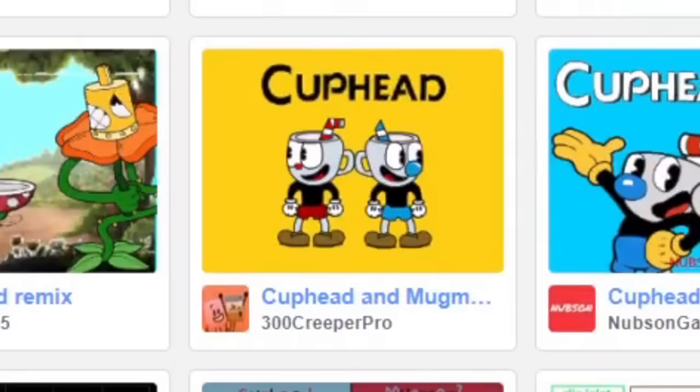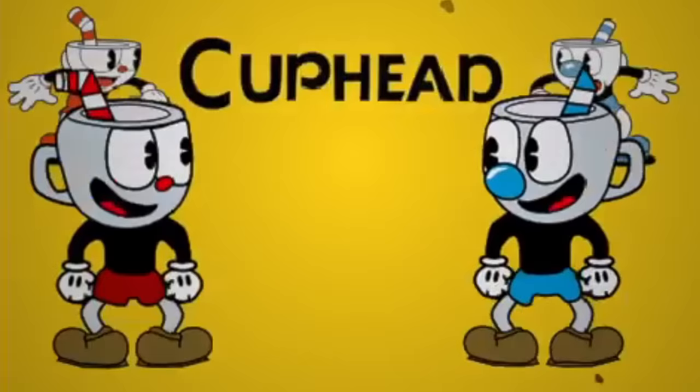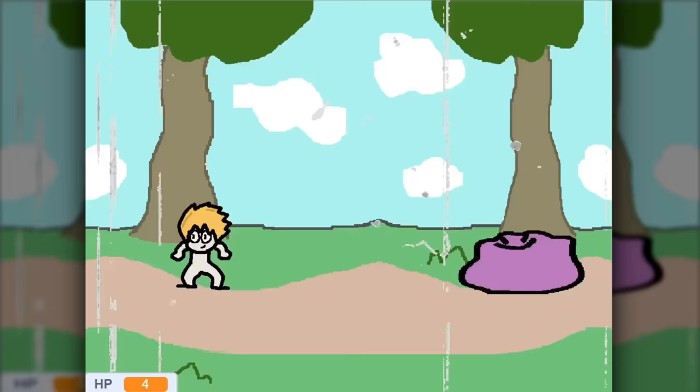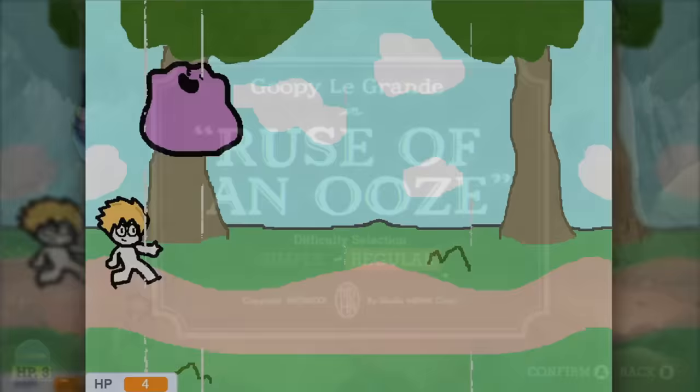Next we got Cuphead and Mugman — yup, that's them. So here's Cuphead but it's me, by AwesomeAl82. At first glance, this appears to be a modified version of the level Ruse of Anu's from Cuphead, but instead of Goopy, you're fighting against Ditto.